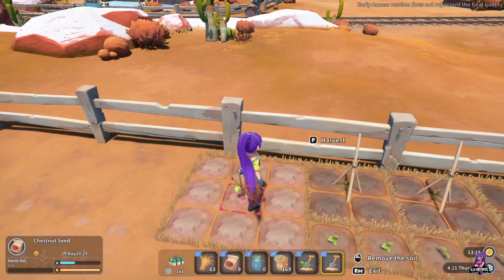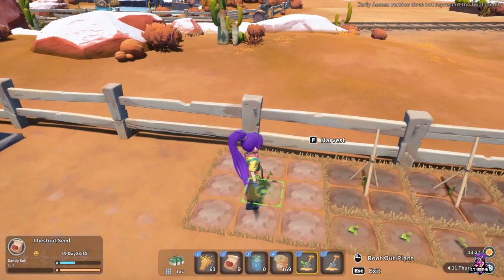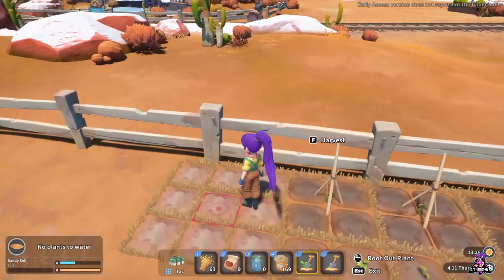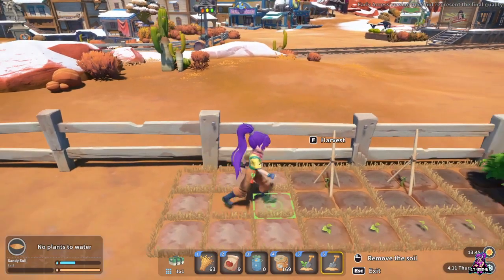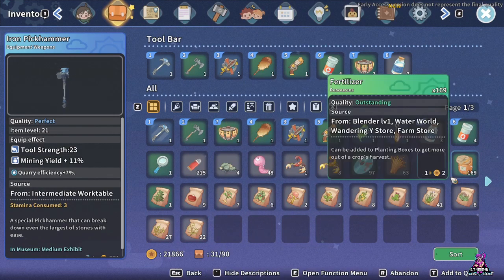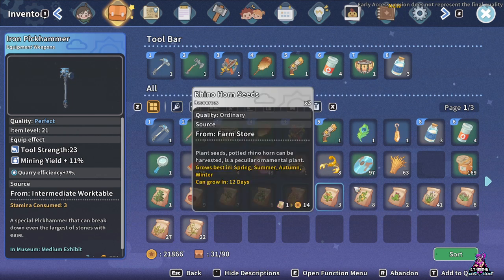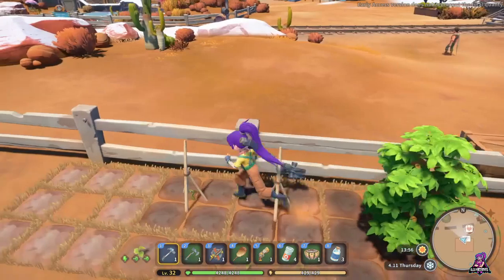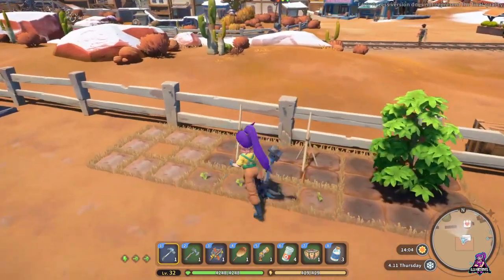If I wanted to, I could root out the plant or remove the soil. Removing the soil is really useful once you get biocrust so you can pick it up and move it elsewhere. But if I root out the plant — boom — and remove the soil, I did not get the soil back and I did not get the chestnut seed back. So rooting those out should be a last-ditch effort — make sure you're planting where you need to. Each seed gives you a different level of experience, and each one uses different levels of fertilizer and water, similar to Portia.